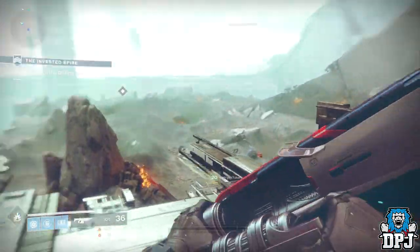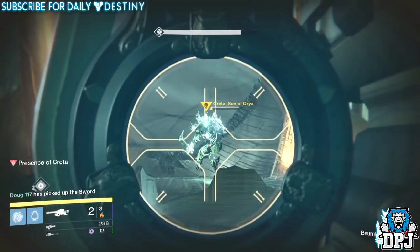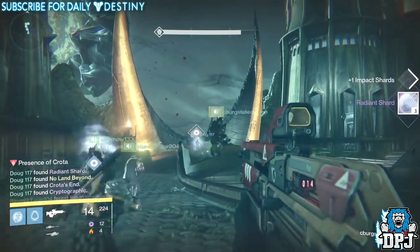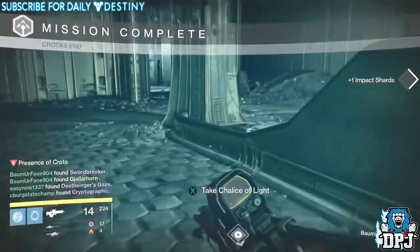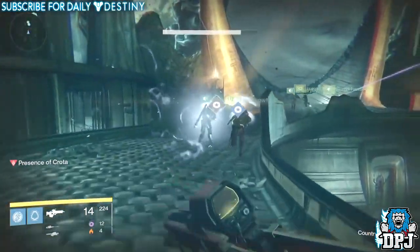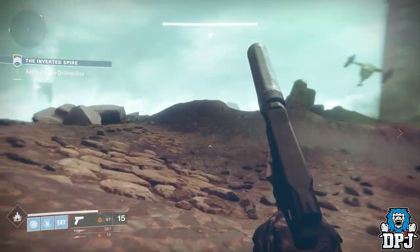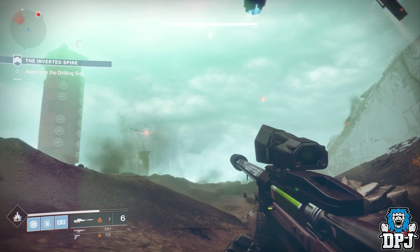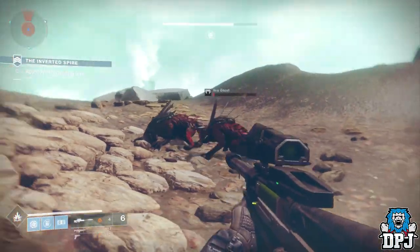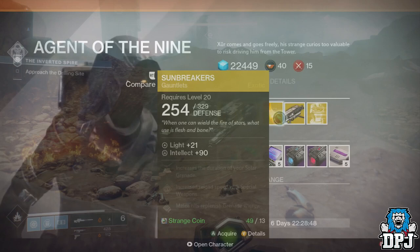Back in the day when Destiny was kind of fresh, exotics were way harder to come by than what most people know from their experiences today. The Gjallarhorn was the pinnacle exotic weapon — the one weapon everybody really wanted, the one weapon everybody really needed. Little did they know Xur actually sold it the second week he ever visited.